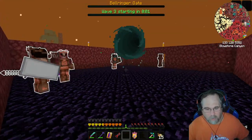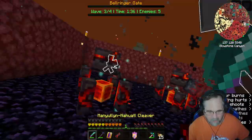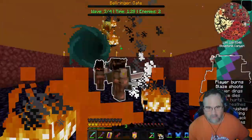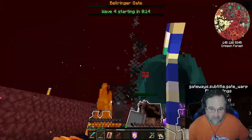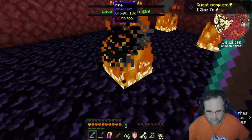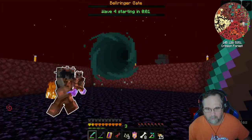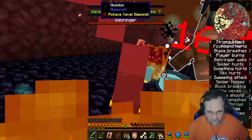Look at that — just a couple of guards coming out, hanging out, helping out. Little stuff like that makes all the difference. Just throwing down some strength and healing pots. Now wave four.